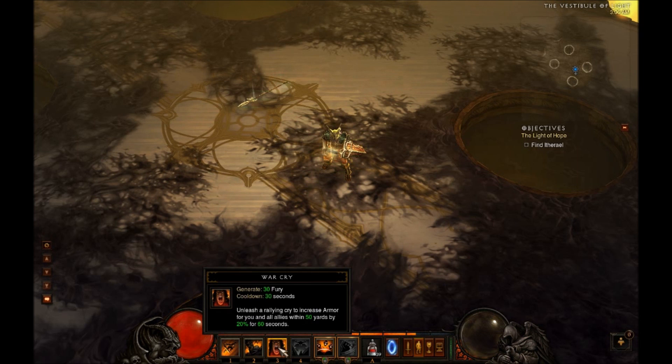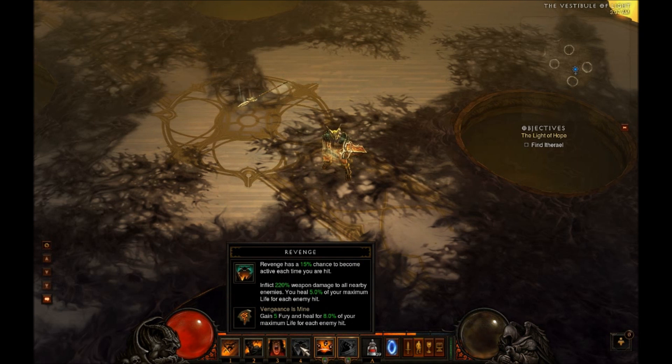I've got War Cry on here which ups my armor as well as those around me. I don't have any runes for it yet, but it's really nice — cooldown is 30 seconds and it lasts for 60 seconds, so I don't have to worry about it during heated engagements. It also generates fury so I can use it mid-fight. Revenge is pretty tight — it activates randomly whenever I get attacked, so when you have a bunch of things around you it's more likely to trigger. It does damage 360 degrees around you, heals you, and with my rune it heals a little extra and generates fury. It's a really powerful ability.